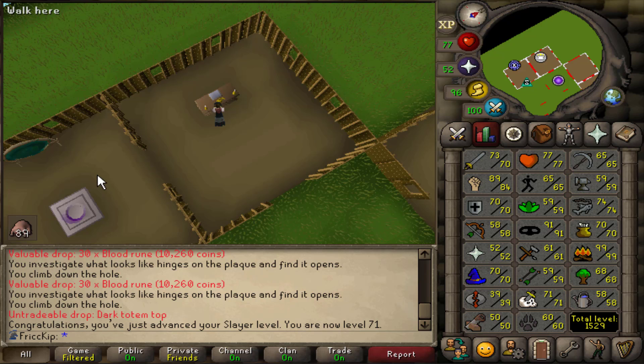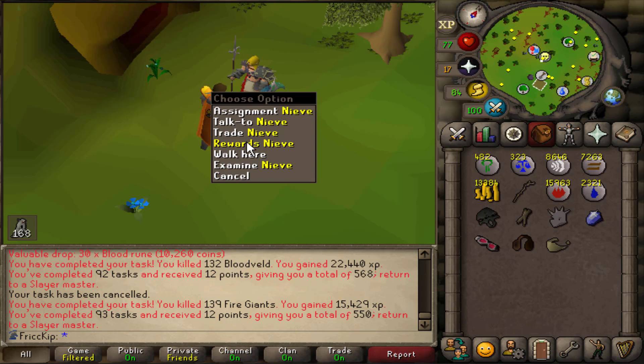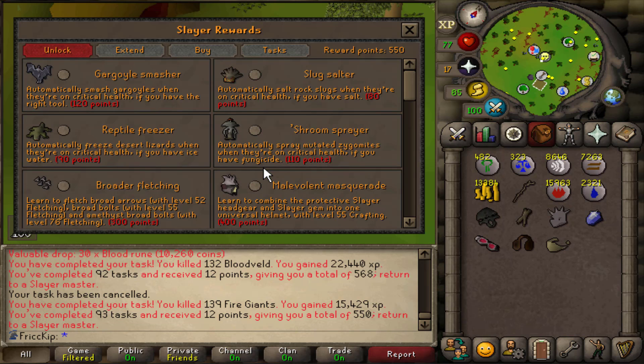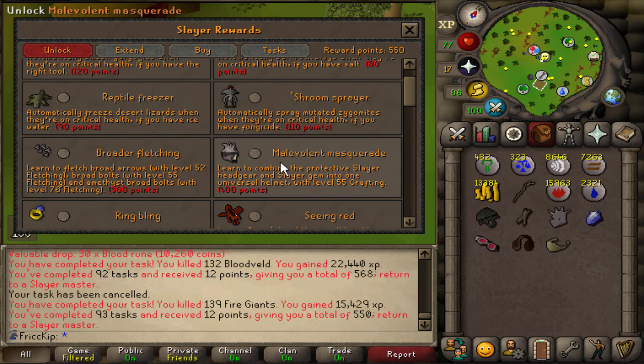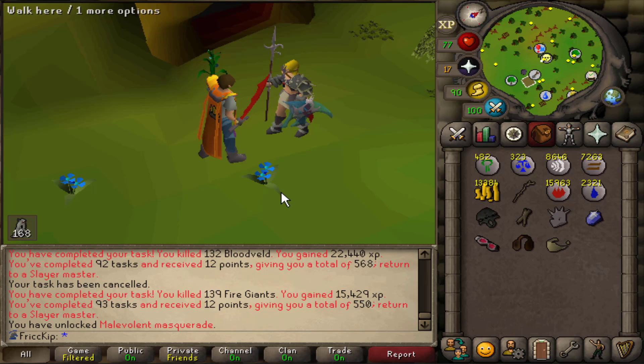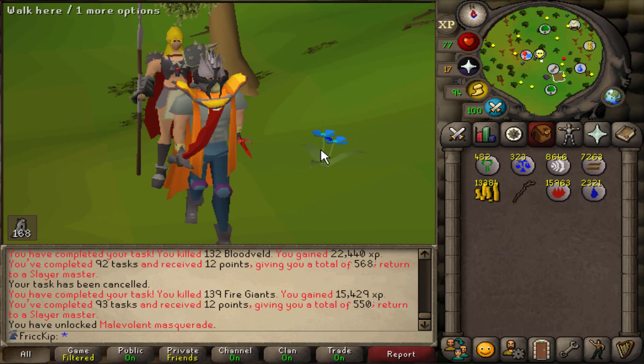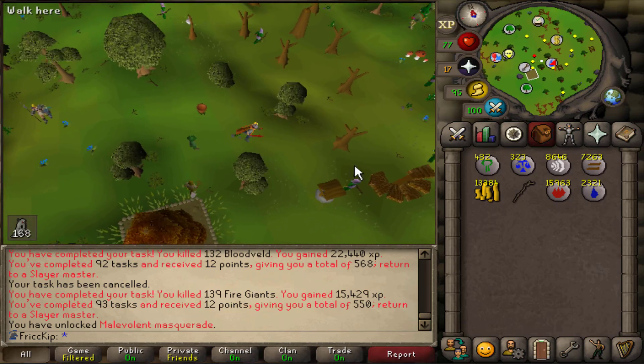Although I'll probably just get 80 and then build the portal on the POH using a Wizard's Mind Bomb. We're up to 550 Slayer points, and I feel pretty confident we're not going to run out of points for skips. So I think it's about time that we unlock the ability to craft the Slayer Helm for 400 Slayer points — the biggest purchase yet. We need 55 crafting, which we have already, and then we just combine these 7 items together. And there we go, the Slayer Helm.